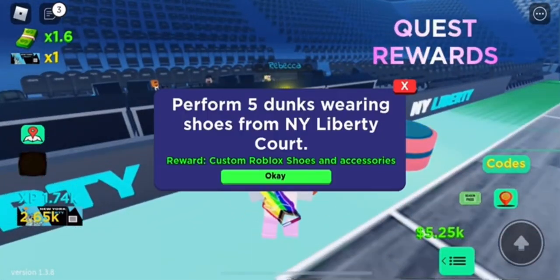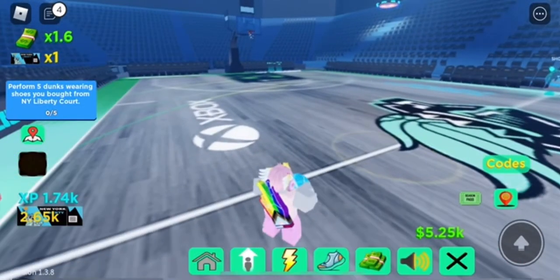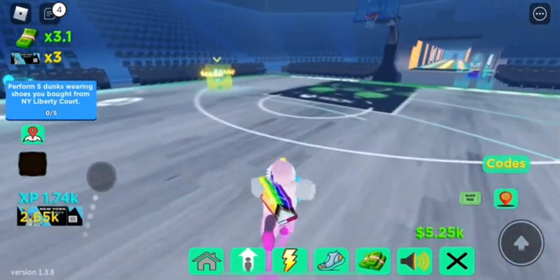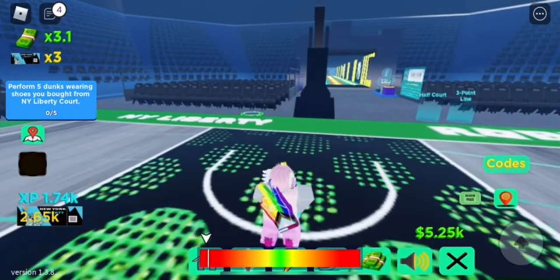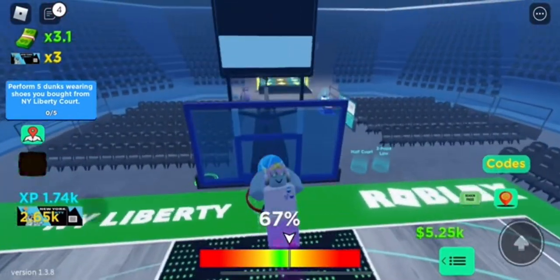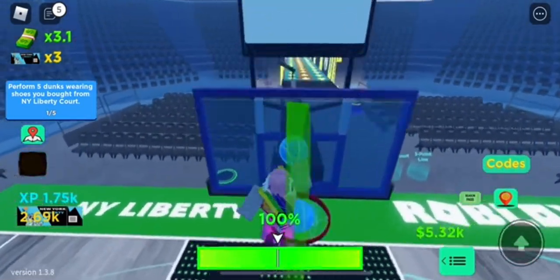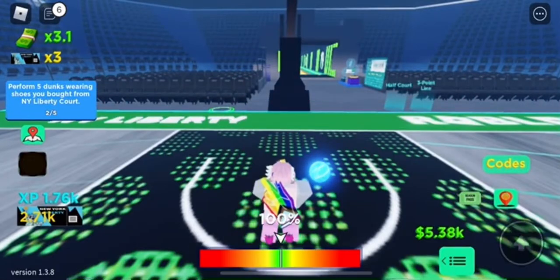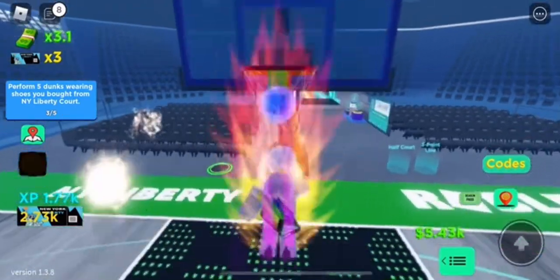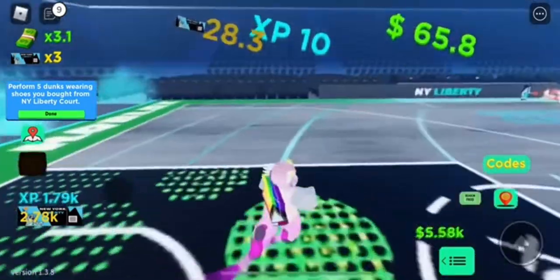Now you need to do five dunks wearing the Liberty shoes. Go equip those — click your icon, click shoes, equip them. Then go do dunks — they don't need to be perfect, just five dunks in general. Once you do that, the quest is done. This is one of the easier quests. I'm almost done — last dunk and we complete the quest.